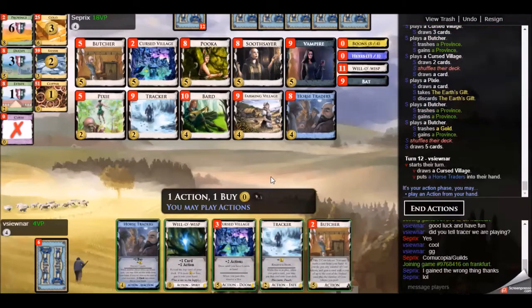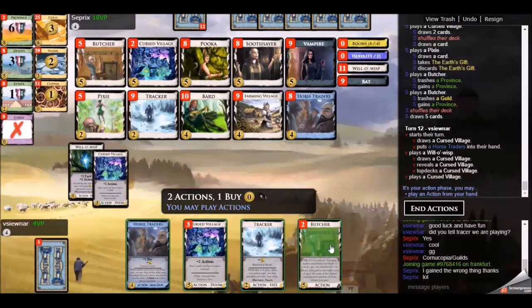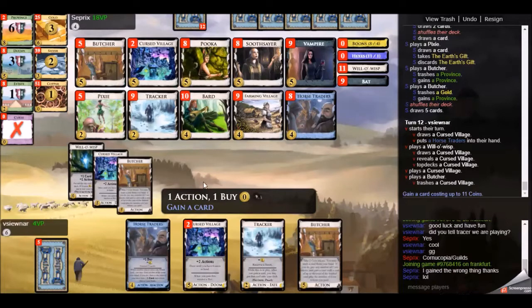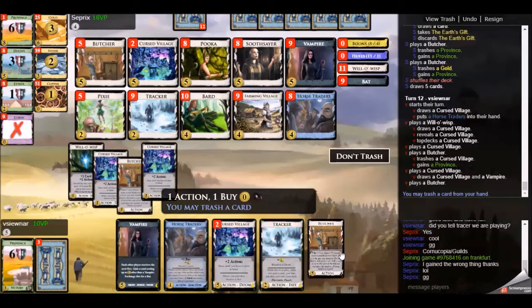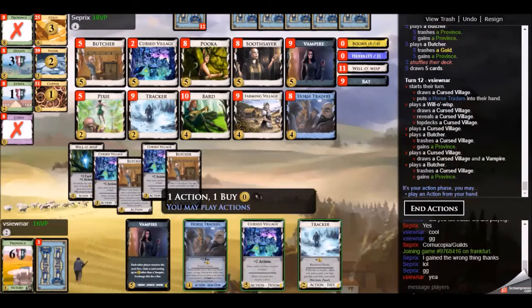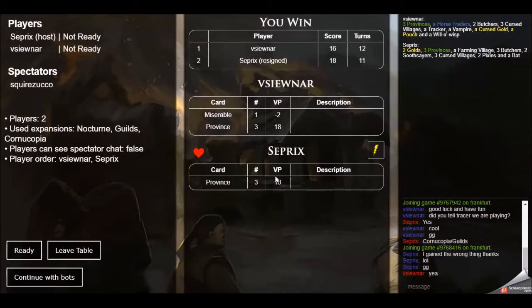I was surprised he let me do this - he was controlling the game for the majority and I did not expect to be put in this position, but I'll take it. I use my two Butchers to change the last two Cursed Villages into the last two Provinces, and I should have enough money left over with the Horse Traders to pick up a Duchy for the win. I do find the Vampire so it's even easier to gain the Duchy. That's game two - Cursed Villages and hexes require you to really pay attention and know what hex might be coming.